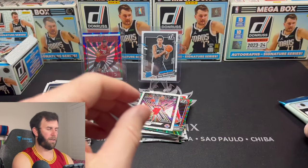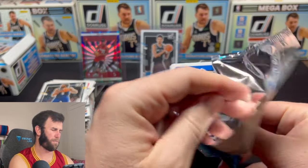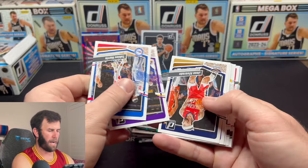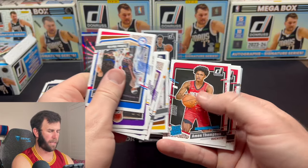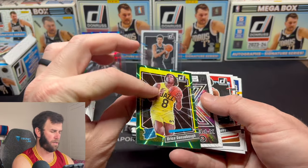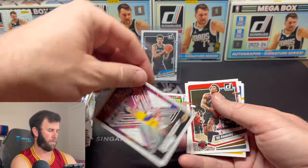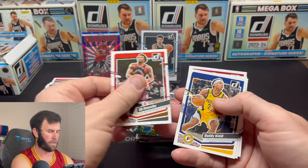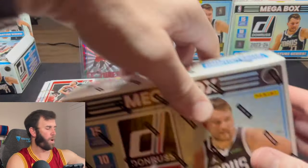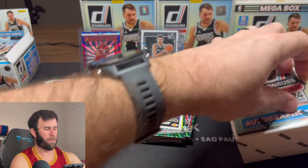Still nothing on the back. I wonder — do they put the cards in the middle to protect them more, or so you're not spoiled by seeing the final card? Where do you guys think the best place to put the hits in a pack is? Dead in the middle — like this! We get another green rookie, Bryce — I think that's the second one of him, and Jalen Hood on the Great Expectations.